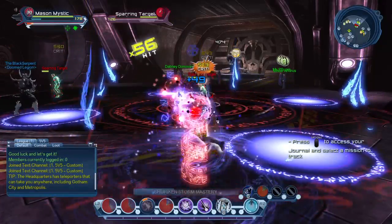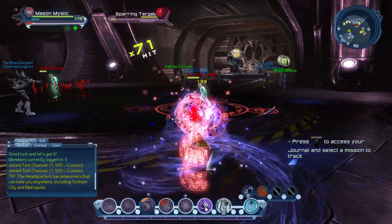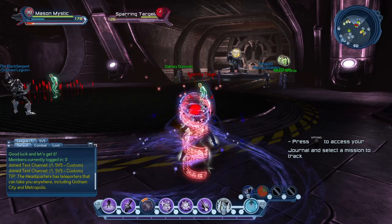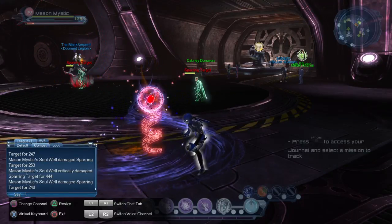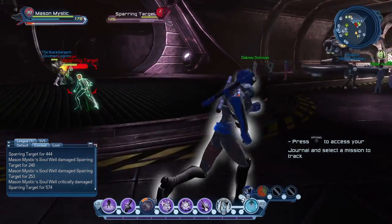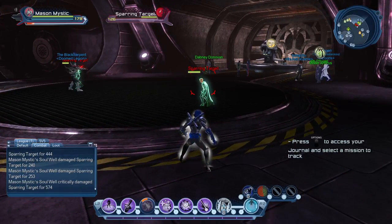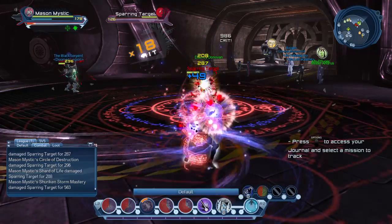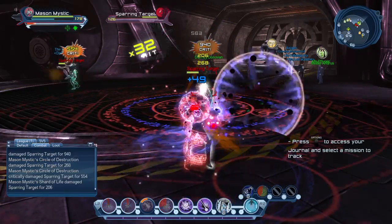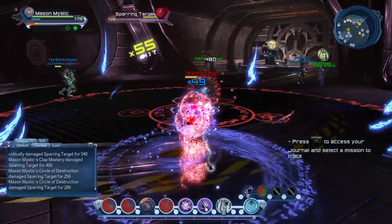The nice thing is it's set up so that you have enough time to hit a weapon mastery attack in between each power. The damage is pretty much on par with, if not maybe a little better than, the damage with the pet. At this point, pet damage — whether sorcery or earth — is basically just a damage over time; they don't hit nearly as hard as before the stats revamp. So to recap: clip Weapon of Destiny, weapon mastery attack, Soul Well, weapon mastery attack, Shard of Life, weapon mastery attack, Soul Bolt, then do a couple of weapon masteries while everything comes off cooldown.